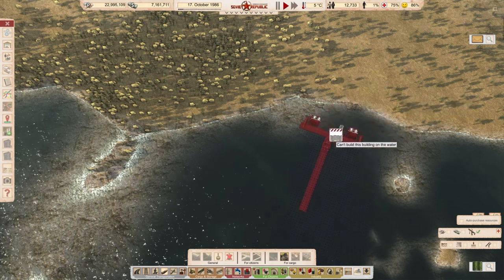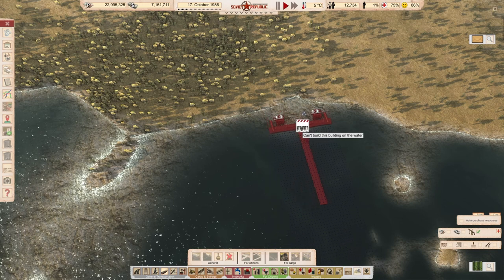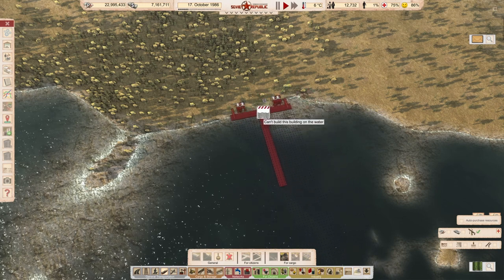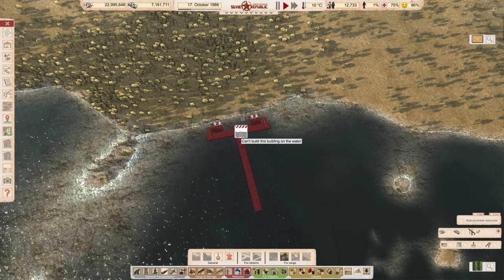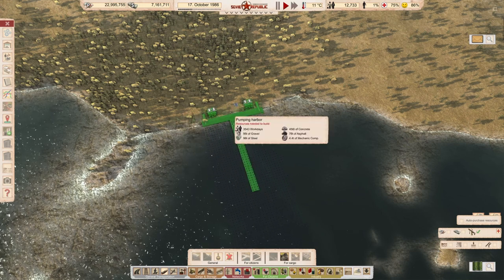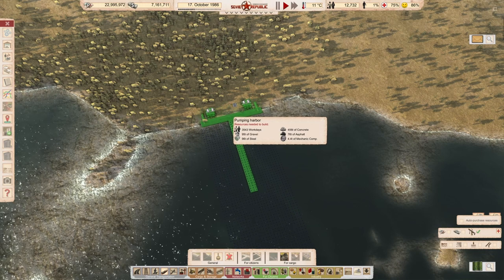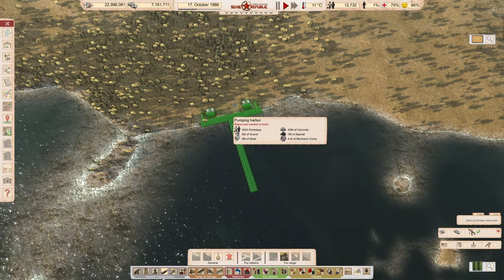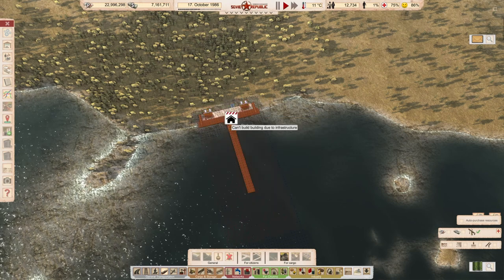Hi guys, welcome to episode 9B of this Let's Play playthrough. We've made a lot of progress last time trying to bring our oil towards the island. Today we're going to continue that — we're going to lay some pipes and lay some electricity. I hope you enjoy.